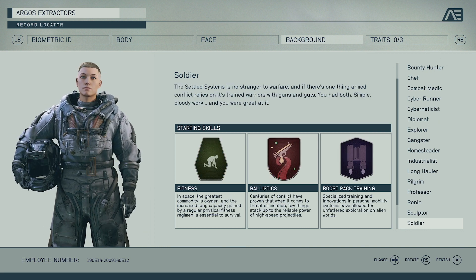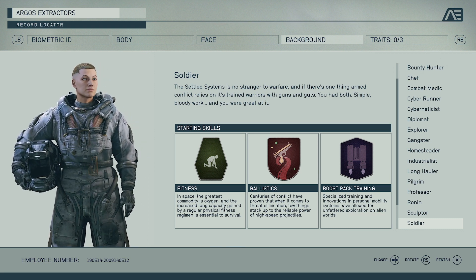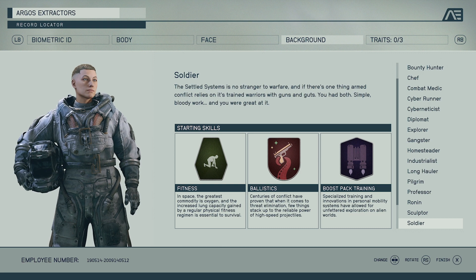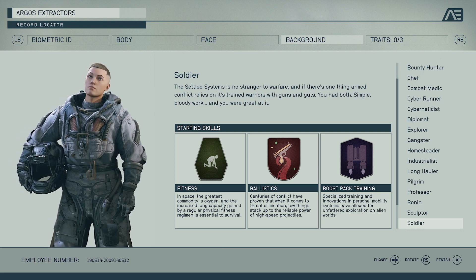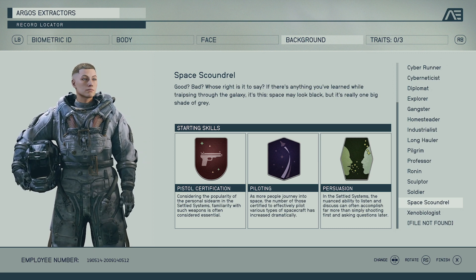Soldier, I believe, is another beginner get-in-your-face-and-kill-things type of class. We've got the Fitness perk for more lung capacity, Ballistics to help with your weapon power, and Boost Pack Training again — you'll be able to jetpack around, get on top of people and shoot down on them, making traveling easier. Soldier is probably what I'm going to start with for my first run through, and then maybe make a second character. It might get a bit boring after a while, but the other perks you open up will probably make it more interesting.